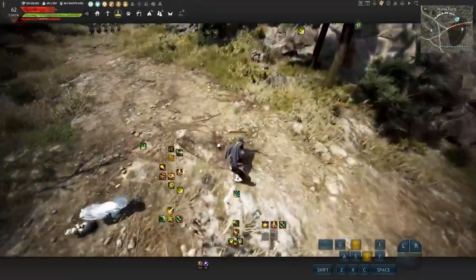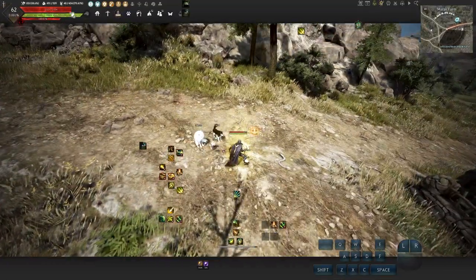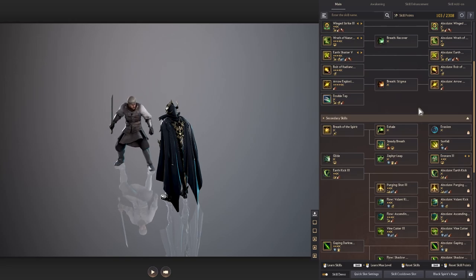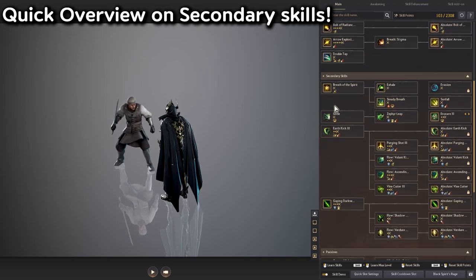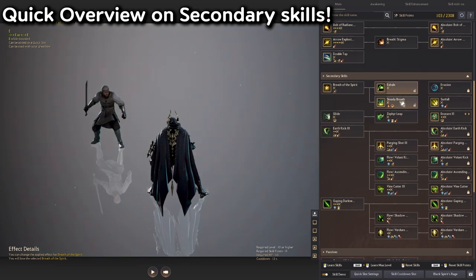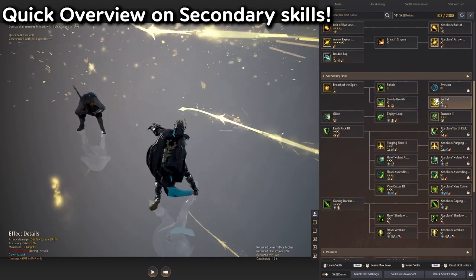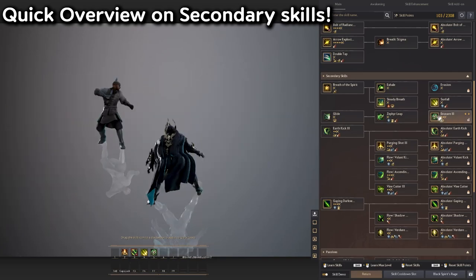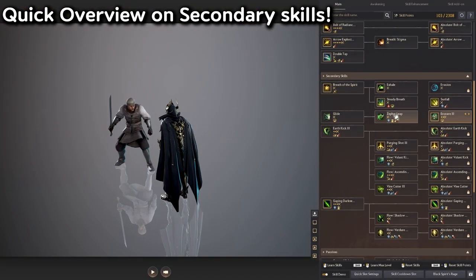If you press E you get Recovery, and then use the other skill to get 300 more. Spam your Exhale and Steady Breath and you can easily get 800 HP in a second. To summarize secondary skills: use Exhale and Steady Breath on Recovery to get 800 HP total. Sunfall goes on a hotkey quick slot. Lock everything else. And Snare — constantly use that ability because it gives you 30% critical hit rate.